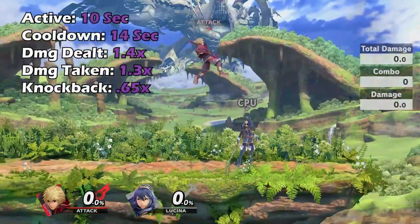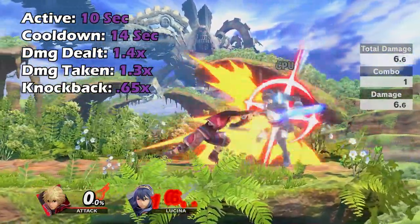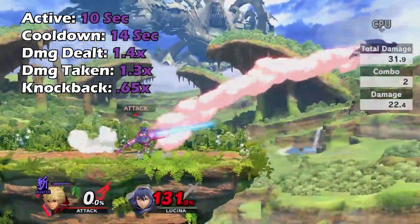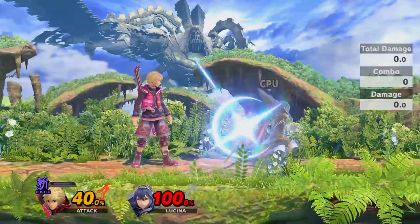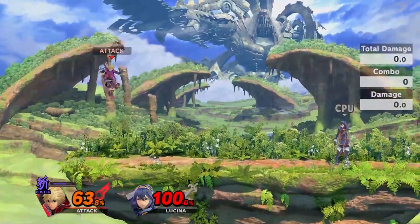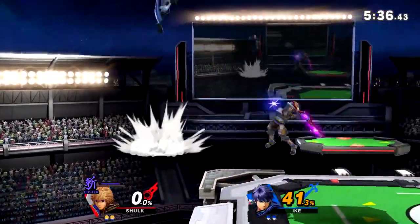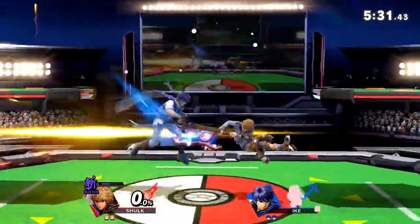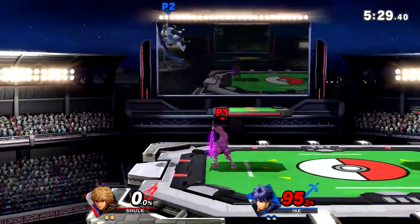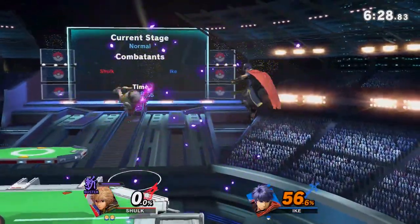The next art I want to cover is Buster Art. Buster Art gives Shulk an incredible damage buff, allowing him to do massive damage and give less knockback in order to extend his combos. The only drawback is that his damage buff also works against him, and he will take almost the same amount of damage as he can deal when getting hit. For that reason, this art is mostly used in two situations: when in an advantage state, or holding ledge against an opponent. If Shulk has already established stage control, then it is a perfect time to activate Buster in order to get the most out of your advantage state.